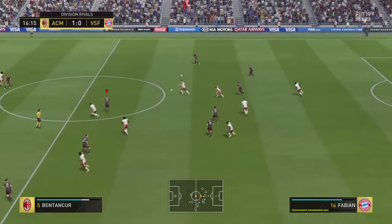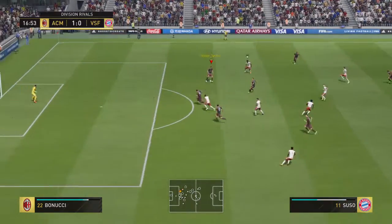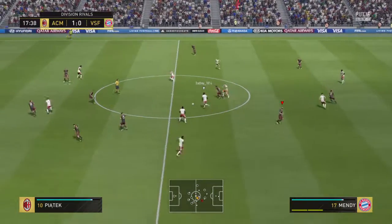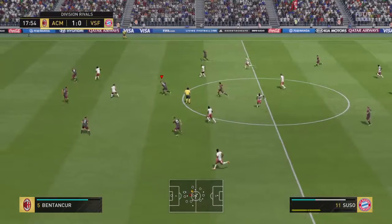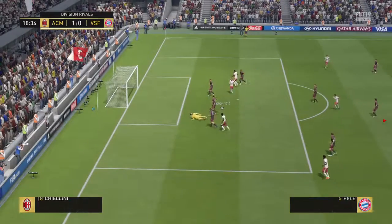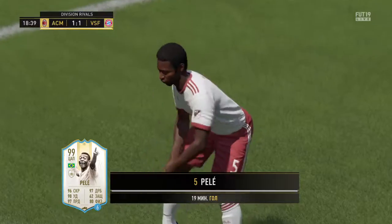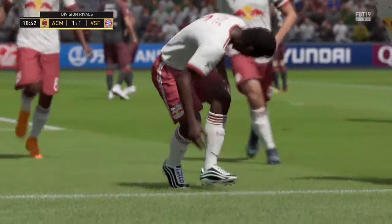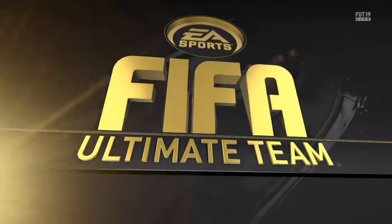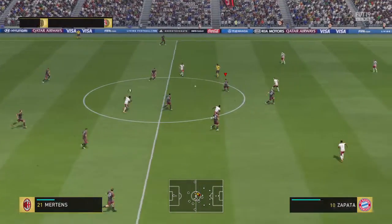Now Dries Mertens. Zapata — that's good movement forward. A chance to go at the opposition with pace. Here's Suso. Fabio Quagliarella crafting the through pass — and he's scored! Great scenes of jubilation having got that equalizer; they had to work so hard to achieve it. It is level — both sides have scored here now.